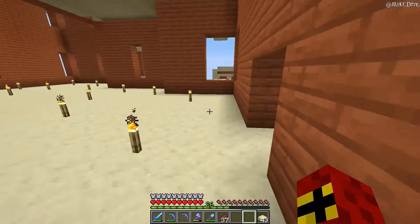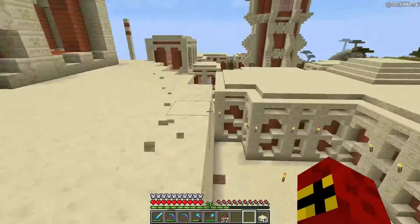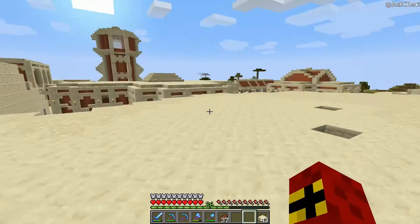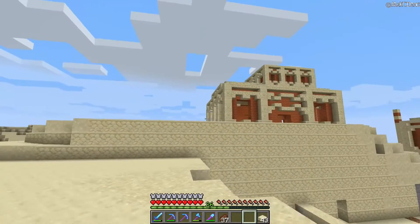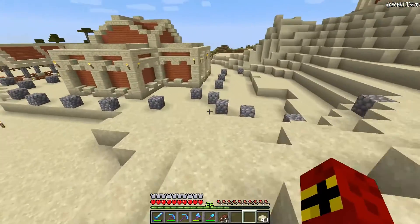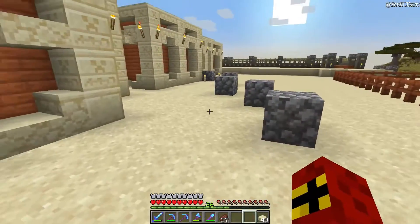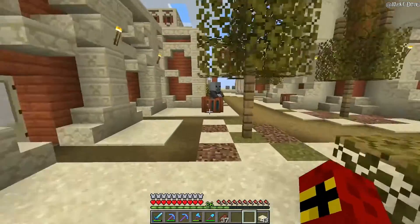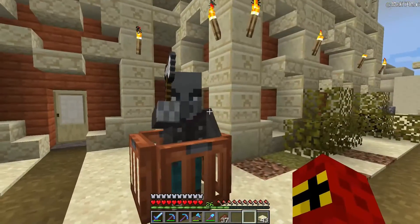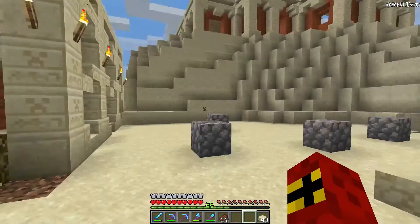Unfortunately I'm running low on time for this episode. I want to work on the farms in the next episode — or maybe work on a tower — because I do want to get an iron farm up and running so I can leave it running for about a week and have a bunch of iron. To do that I need wheat fields, potato fields, and carrot fields to ensure my villagers breed when I put them in the iron farm.